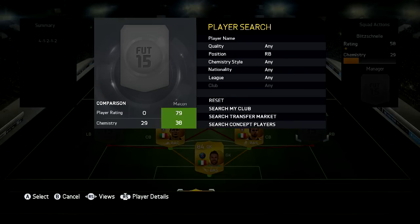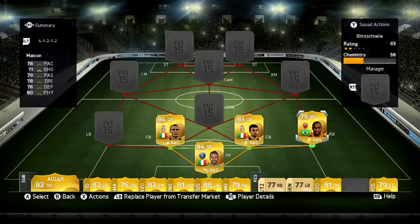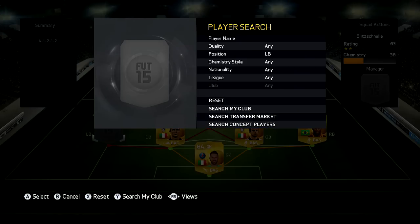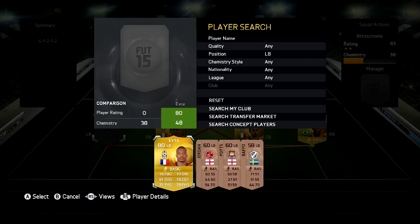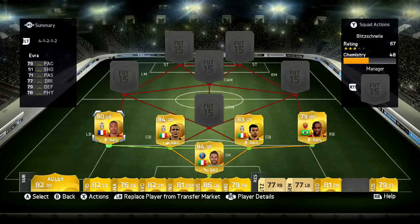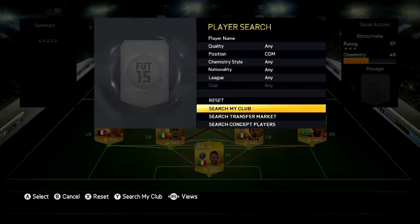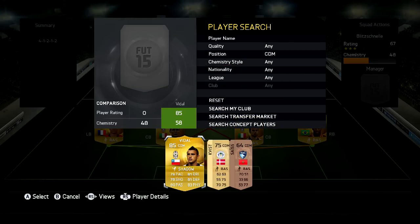The right back in the team is going to be Maicon. I've used this guy a few times — he's just a fantastic all-round right back, he's got decent pace 78 and he can shoot as well, 71 shooting which is pretty good for a right back. The left back in this team is going to be Patrice Evra. There's not many good left backs in this league and I didn't want to pay a lot for him, but he's an all-around pretty decent player so I decided to go with him.